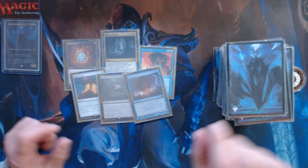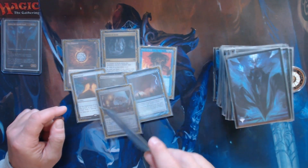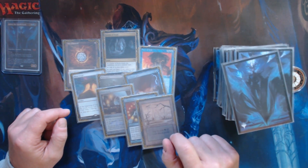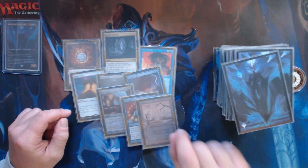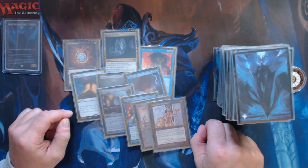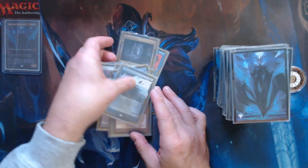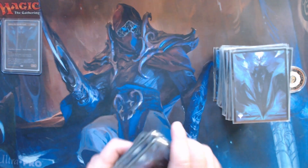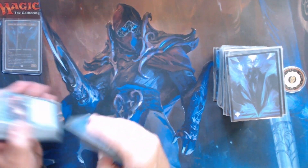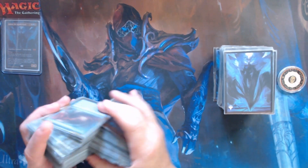Mulligan to five. Let's see what we get: Mind Stone, Brainstorm, and a Swamp. And Lion's Eye Diamond — if Talion dies, discard your hand — lots of interaction. It would have turned out to be a playable hand and it had potential, but let's see what our mulligan to five brings us.